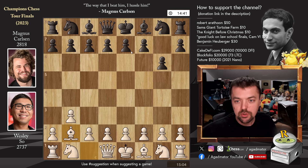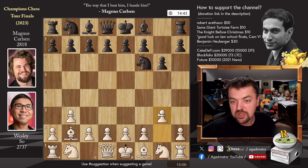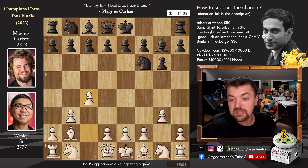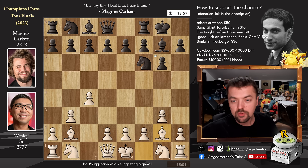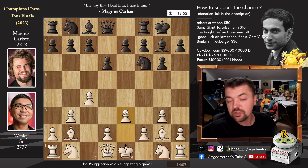Wesley starts with 1.b3 and Magnus goes g6, same as yesterday. After g6, bishop to b2, knight to f6 — and in the previous game Wesley played pawn to c4, but here we have pawn to g3, switching it up into sort of the Indian variation of the Nimzo-Larsen attack. Bishop to g7, pawn to c4, castles, bishop to g2.